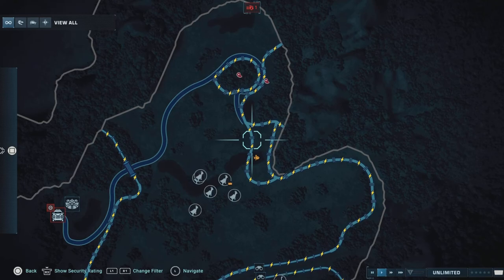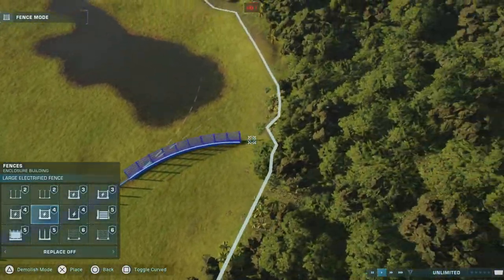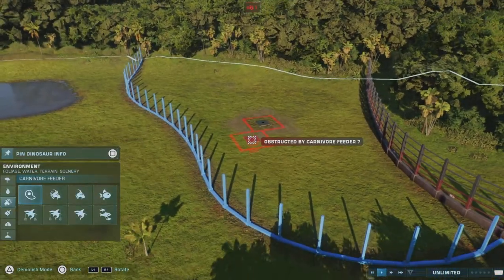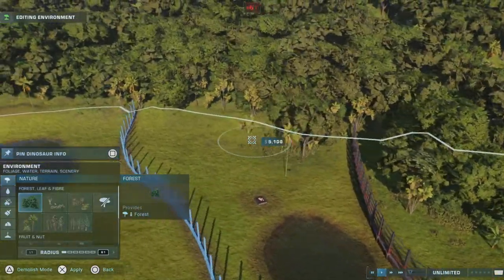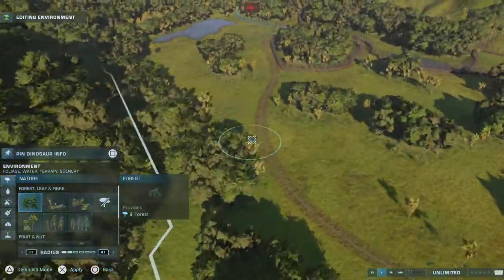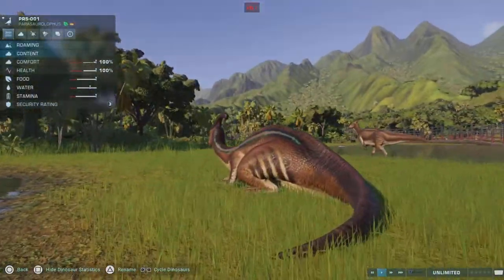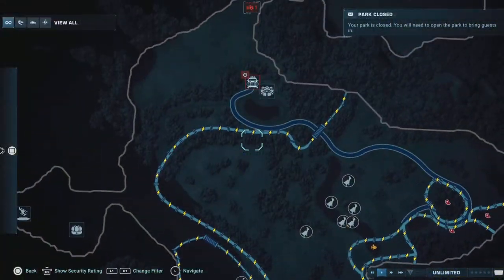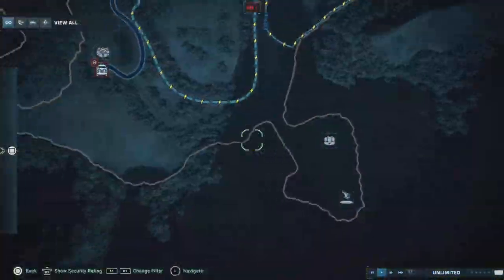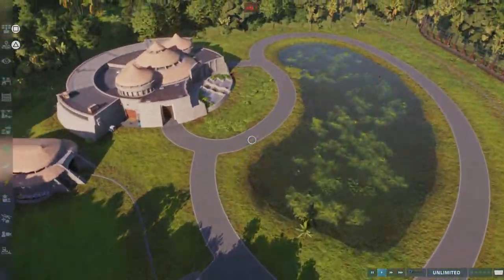Now I'm looking on the map and I realize this is the Metriacanthosaurus enclosure. It would be a lot bigger if it was actual Jurassic Park because there would be more space on the island. There's not a lot of space here — it's quite a big area but not big enough for the preference that I want.